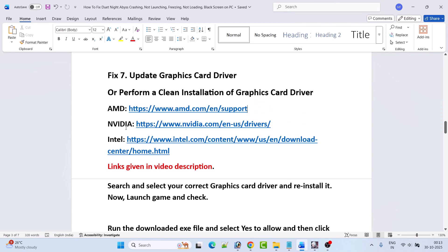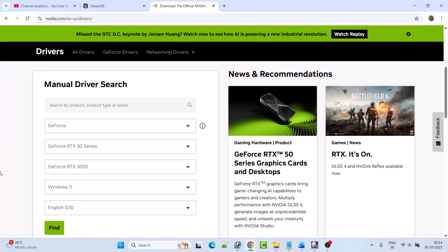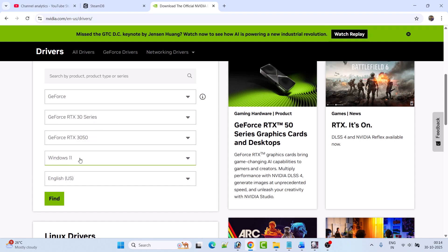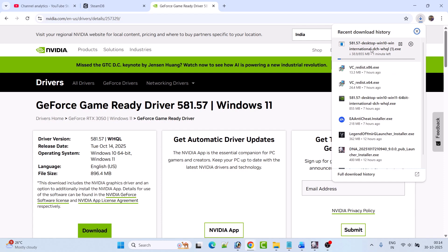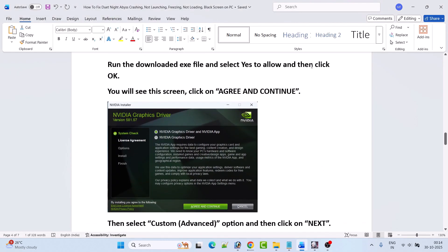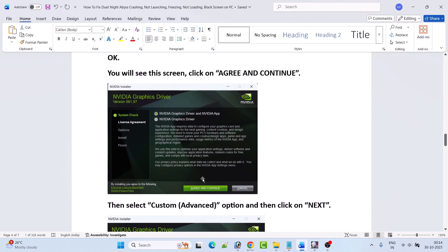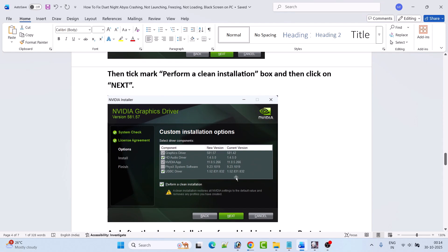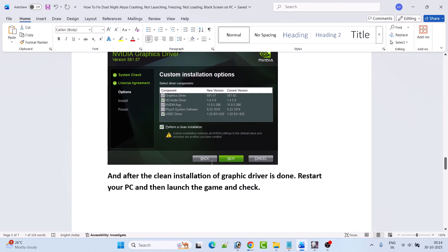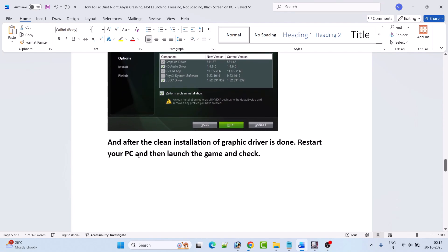If you have an AMD graphics card, go to the AMD website; if you have an NVIDIA card, go to the NVIDIA website; for Intel, go to the Intel website — links are in the video description. On the NVIDIA website, select your graphics card version and Windows operating system, click Find, then download the GeForce Game Ready Driver (latest version). Run the downloaded exe, click Agree and Continue, select Custom Advanced, click Next, check 'Perform a Clean Installation', hit Next, and after the clean installation restart your PC and launch the game.